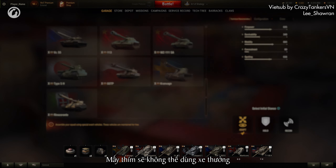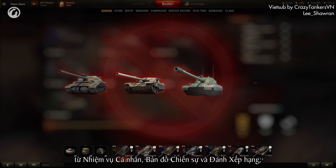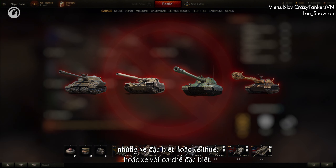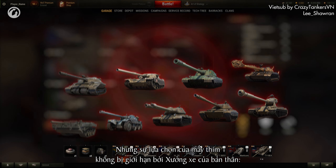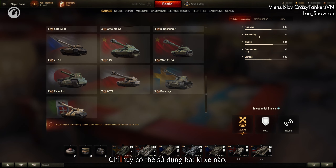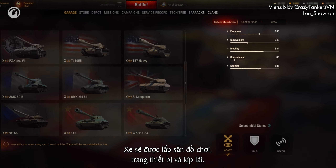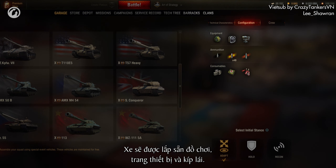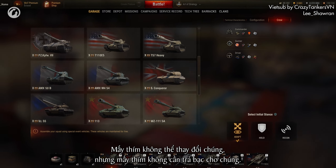You won't be able to use reward vehicles for personal missions, the global map, and ranked battles, special or rental vehicles, or vehicles with special mechanics. But your choices are not limited to your Garage — a Strategist can use any available vehicle. The vehicles will have predefined consumables, equipment, and crews. You can't change them, but you won't have to pay for them either.